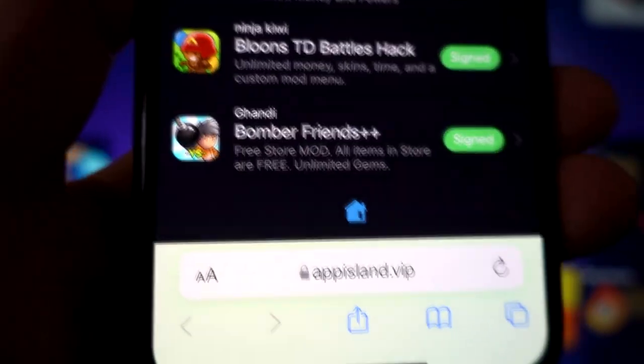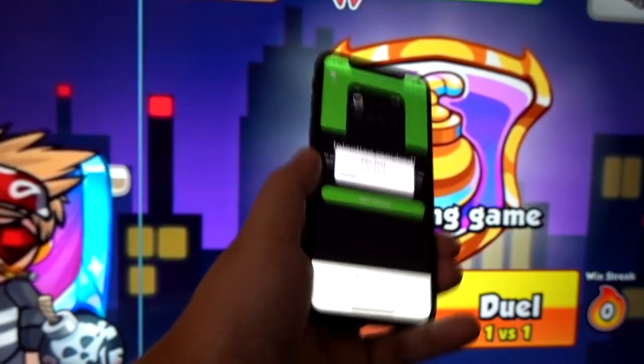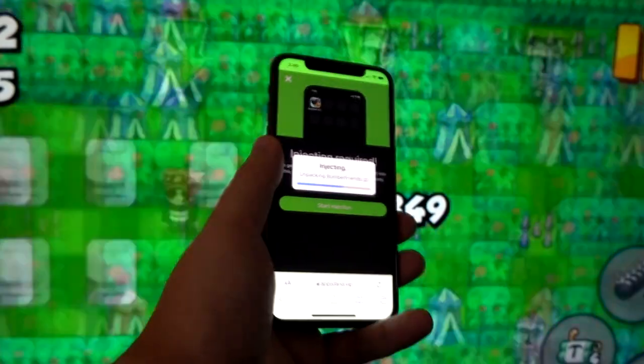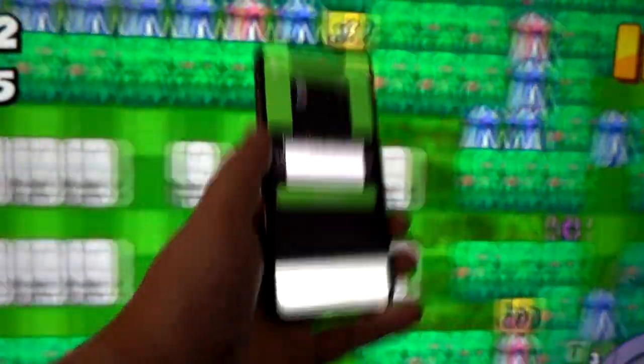Click the sign button and then click the start injection button to begin the injection process, which may take a few seconds — in some cases up to a minute or two. I fast-forwarded the video here to keep it short. Remember, there is no need for jailbreaking here at appiland; it's as straightforward as I'm showing you.